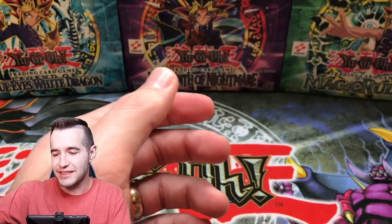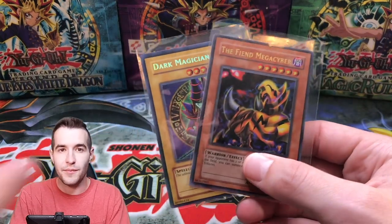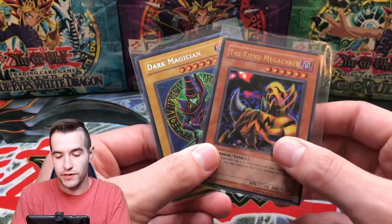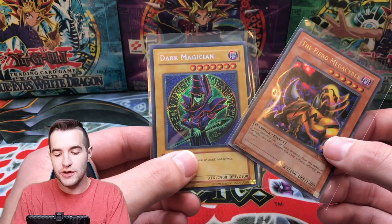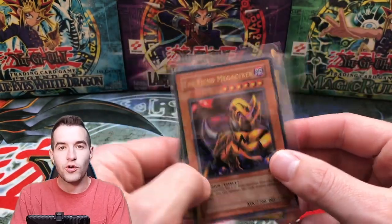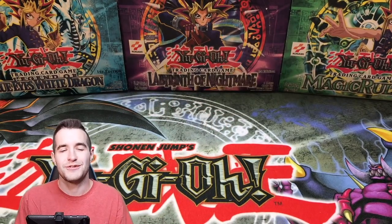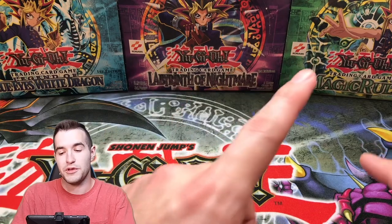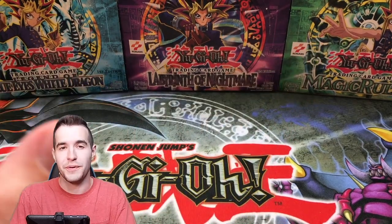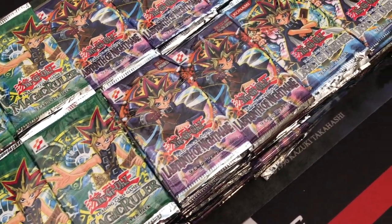Unfortunately we did not get the Blue Eyes, but we did get one Ultra Rare which is actually a lot better than ratio — one out of every 12 packs. And we got the Secret Rare Dark Magician; unfortunately the back is very scuffed up, but overall not the worst tin we've ever seen. If you guys are interested in buying some packs for a video, check out Ruxin34.com — I just released them recently so there should be some packs left.